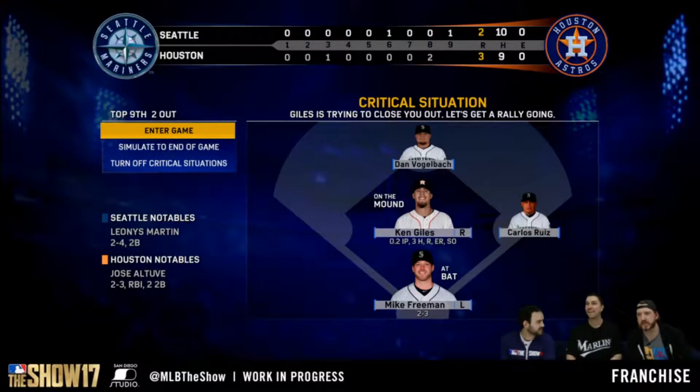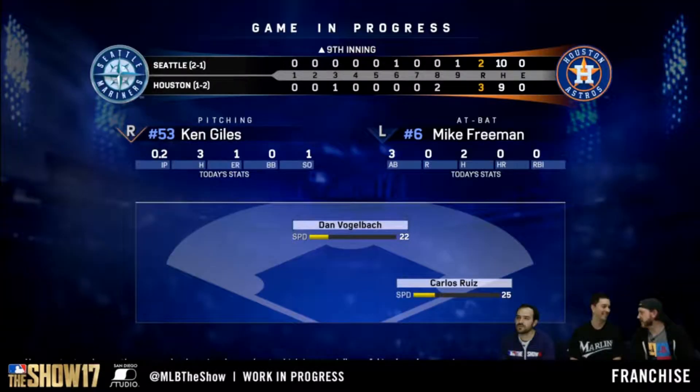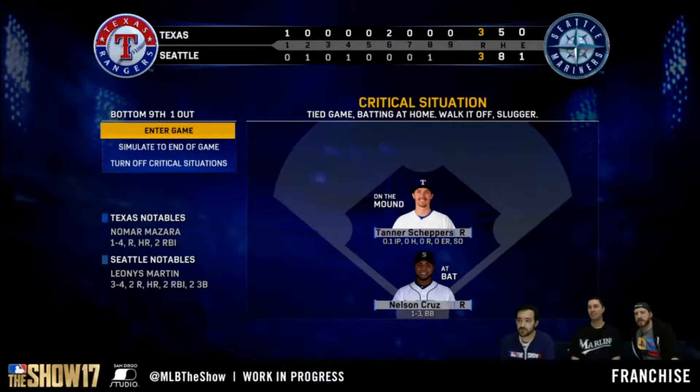They got more in-depth with their critical situations feature. Basically, you can get into games and only play the certain situations that are critical. Maybe you're a pitcher and you've got to shut them down in the bottom of the ninth to save the game — you can jump right into the franchise game and play as a closer. You can also jump in and try to hit a walk-off home run or go for the hit cycle. All sorts of critical situations are available.